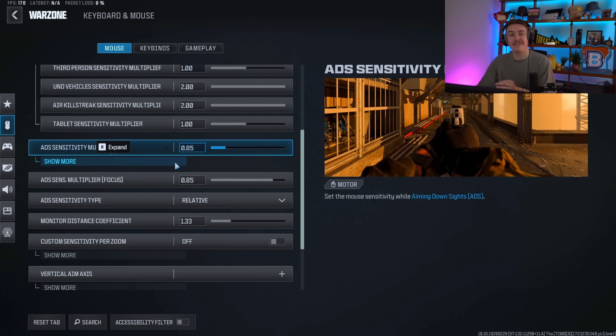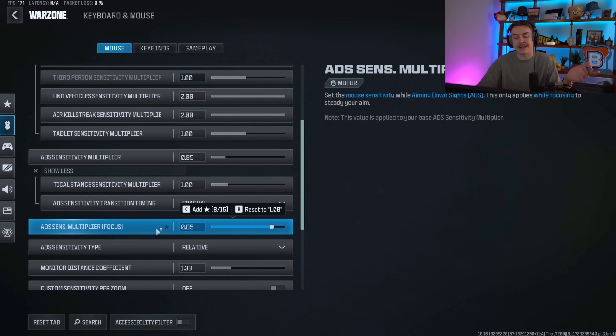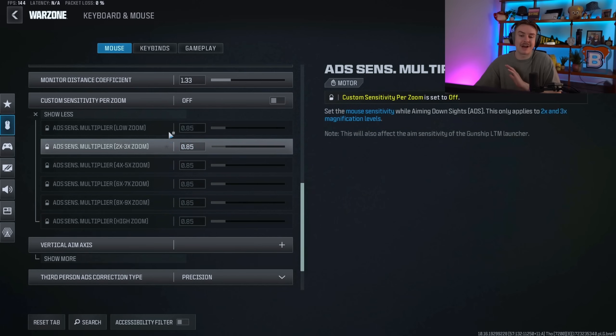The ADS sensitivity multiplier is big — put this on 0.85 or 0.9 depending on your sensitivity. Basically when you aim down sights and find your target, it slows your sensitivity down. When you've aimed down on them you want it to be slower because your crosshair should already be on your opponent. I use 0.85 and recommend that, though 0.9 is also a great value. Leave the ADS sensitivity multiplier focus on the same value as your ADS multiplier. Set your ADS sensitivity type to relative and monitor distance coefficient to 1.33 — even on 1440p.